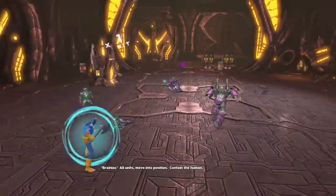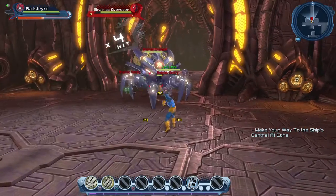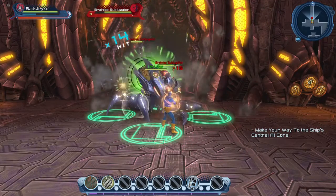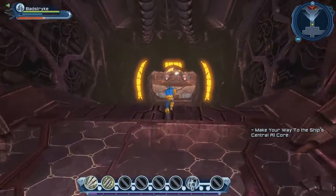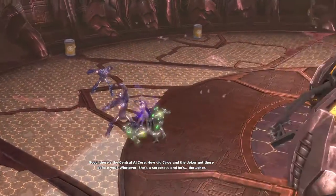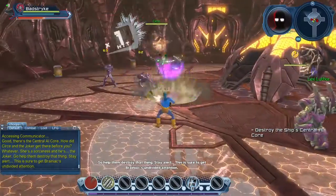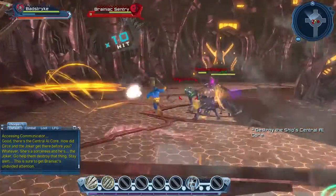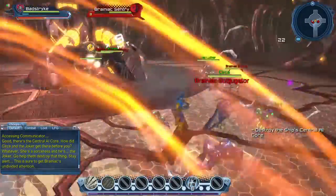We got mail! Lex says: 'There's the central AI core. How did Circe and the Joker get there before you? Whatever — she's a sorceress and he's the Joker. Go help them destroy that thing. Stay alert — this is sure to get Brainiac's undivided attention.' So now we have all the mentors present. That's probably one of the reasons they reskinned all the mentor models.